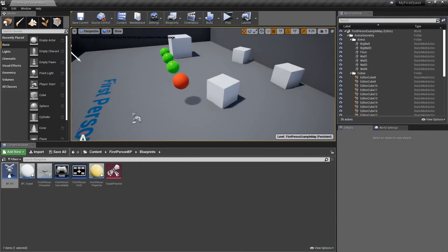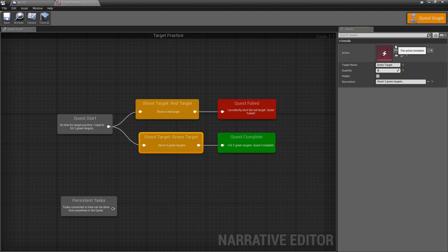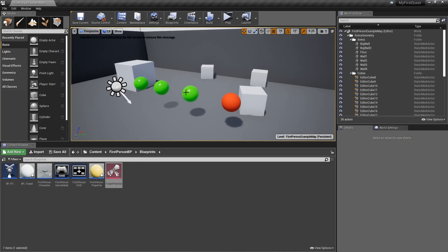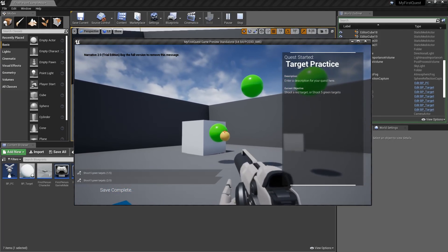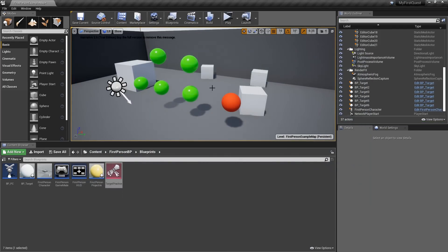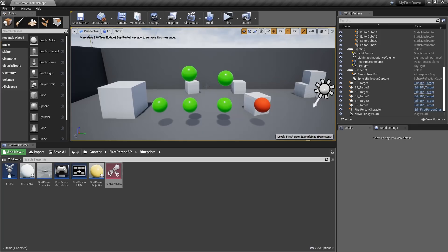The quest plays exactly like we designed it — how cool is that! It's really easy for designers to modify the quest too. For example, open the quest and change the quantity to five green targets, make a couple more targets, and the quest is completely updated — now you need to shoot five targets instead. You could also make these targets move around, but since this is a basic example we won't do that. Thank you very much for watching — that's been our first quest with Narrative. In the next video we'll build on this and make a more complex quest.